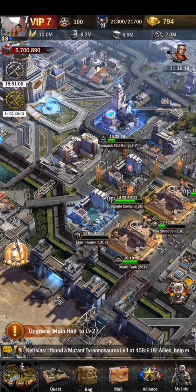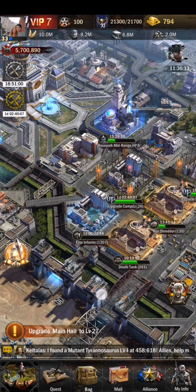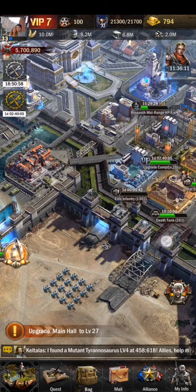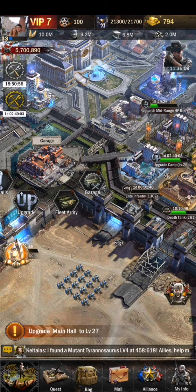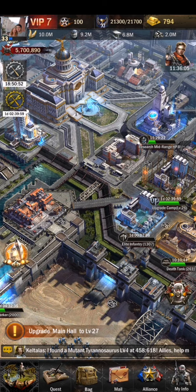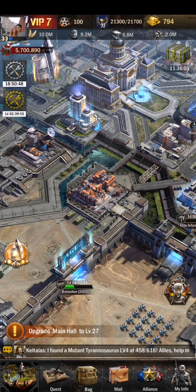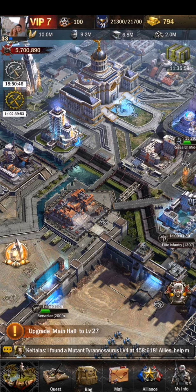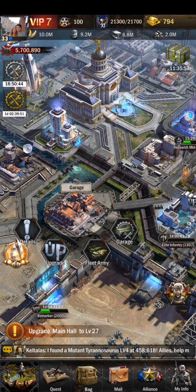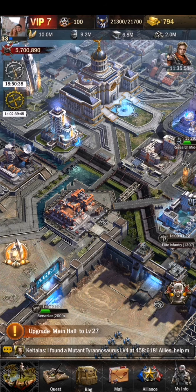So the first thing: upgrade your hospital one level, then do the garage at the same time. For level 22 this will take about one and a half to two days. My garage took about two and a half to three days for this level.